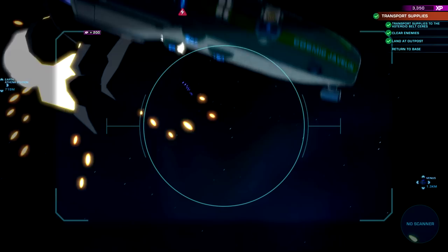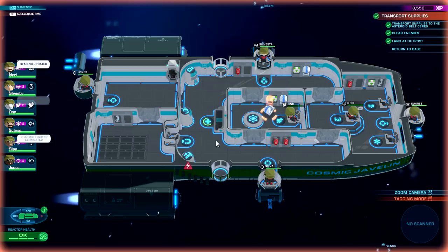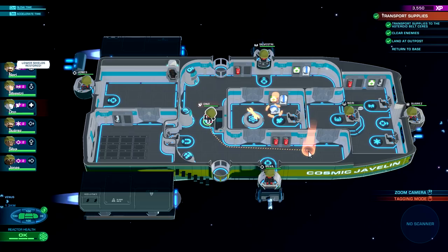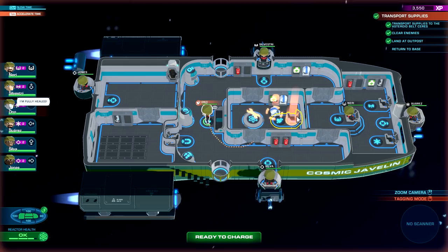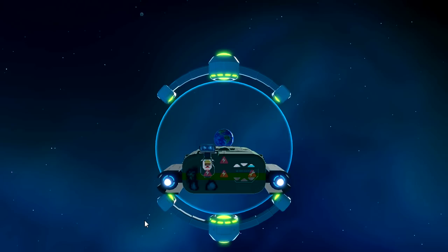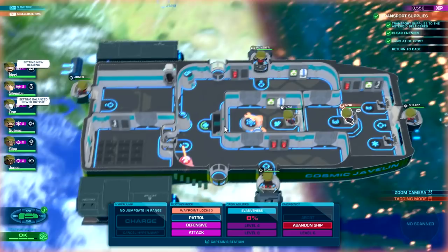One guy has a small turret — not really effective. Looks like we did pretty well — we need to go back to Earth over there. Any damage at all? Put gravity back to normal. Anybody need health while we're out and about? Oh no — he got injured down there. Let's go, move him into here — go back in, dude. Let's get to the station — back to Earth.